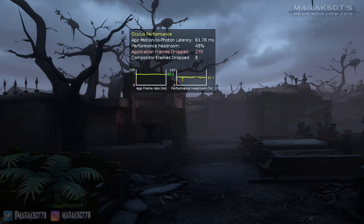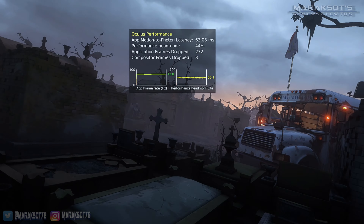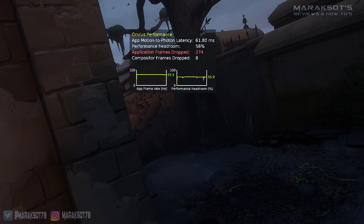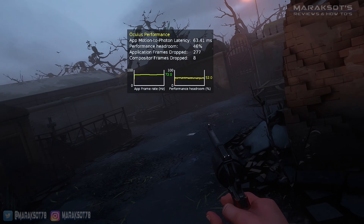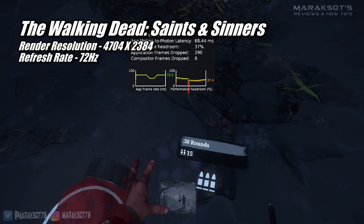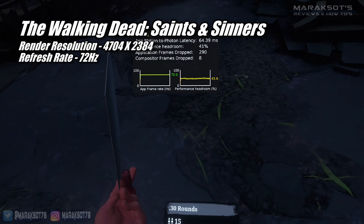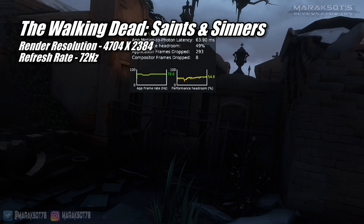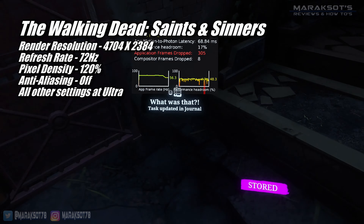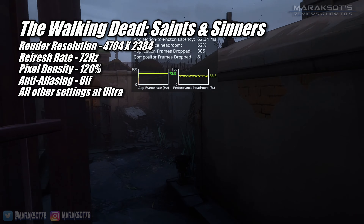The Walking Dead Saints and Sinners is one of VR's more popular titles, but is also a bit more demanding than Contractors. I like to keep the resolution high because I hate seeing jaggies in VR, so I set the render resolution to 4704 by 2384 and the refresh rate to 72Hz, as 90Hz felt a little too high at these settings. In the game's video settings, I set the pixel density to 120% and everything else to Ultra, except for anti-aliasing which I turned off.